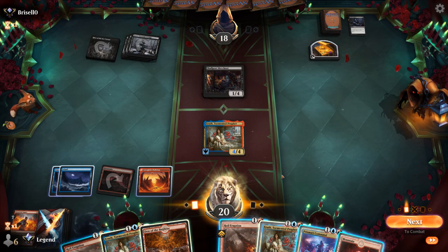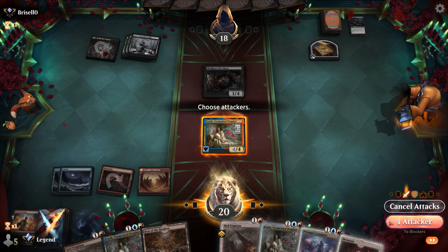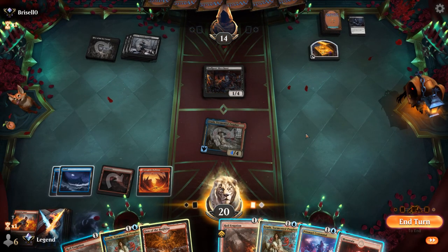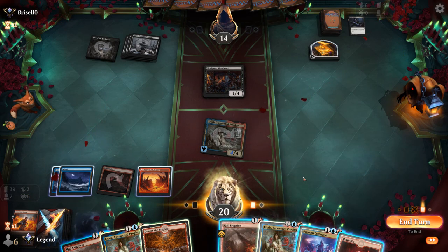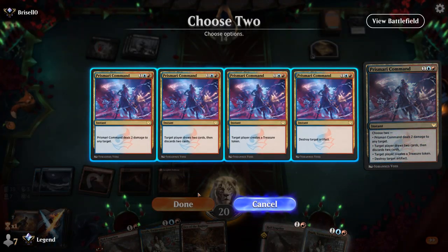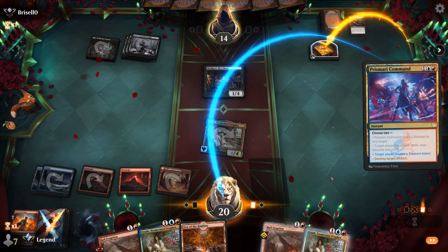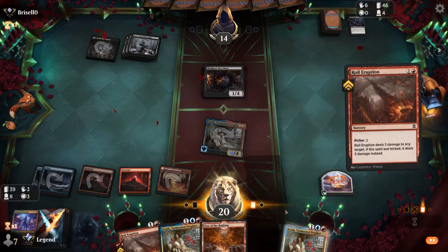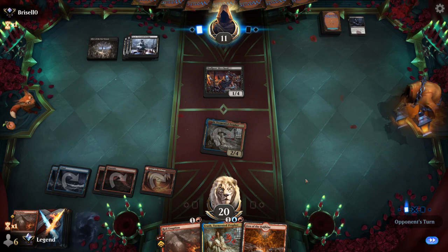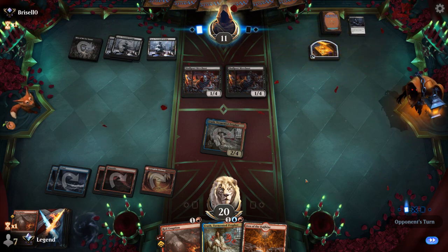We'll attack and the opponent takes it. We could even destroy the opponent's treasure token with Prismari Command, make our own treasure to still cast Royal Eruption — a cute play. So Prismari Command: make a treasure, destroy an artifact. Then cast Royal Eruption. Opponent down to 11. The more mana we have available, the more cards we can cast from exile, so we won't need to waste additional Play with Fires.